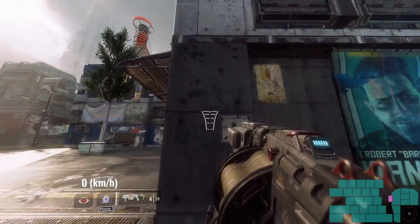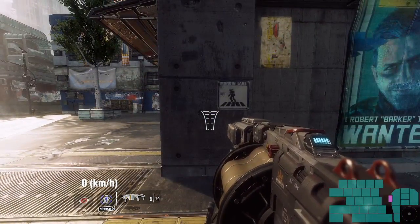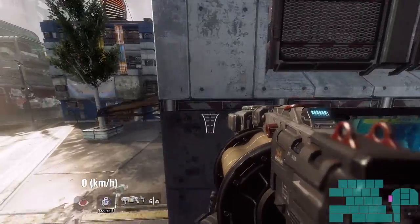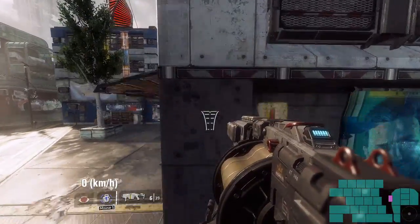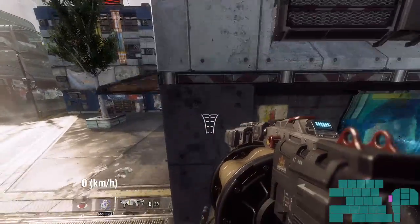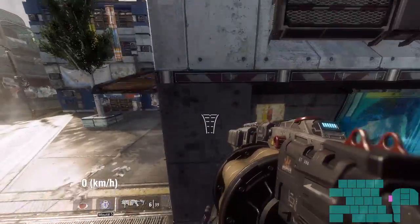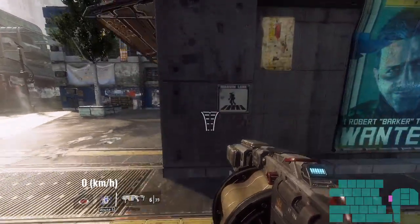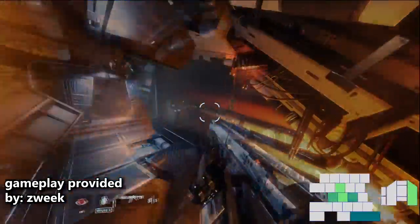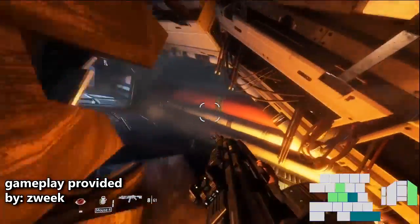The first bit of tech we're going to cover is what's called a spring jump. Generally speaking, when you want the maximum vertical distance from a double jump, you want to jump at the apex of your first jump. There's a considerable distance between two quick jump inputs and a double jump timed at the apex of the first jump. However, if you do two tick-perfect jump inputs in quick succession, you'll achieve a height that is generally unreachable via a standard double jump. For this specifically, I recommend binding two different jump inputs — I have one bound to my spacebar and one to a mouse button.